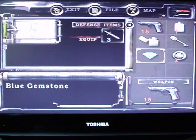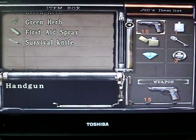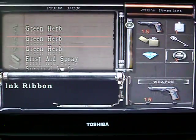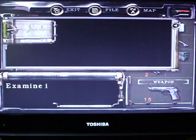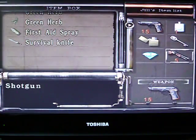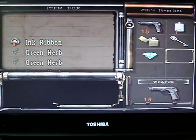Where we left off, we were just about to use this blue gemstone. Let's look in our item box — we only have 15 bullets in our handgun. We have a fuel canteen — we need to keep that. Let's go ahead and reload with our shotgun. Combine — that's better. Put the handgun here, shotgun there. We still don't have a grenade launcher, but we'll be on the lookout for that. Everything else we'll just keep.